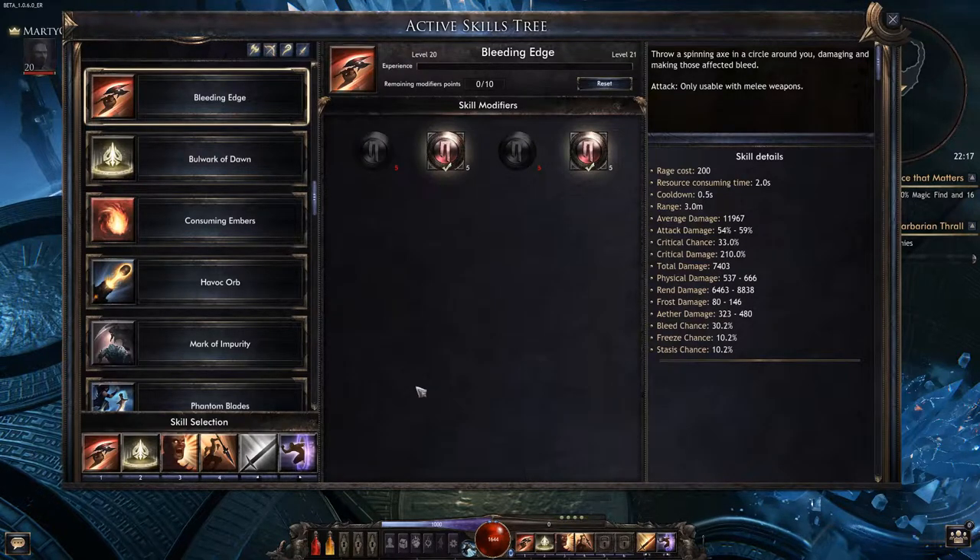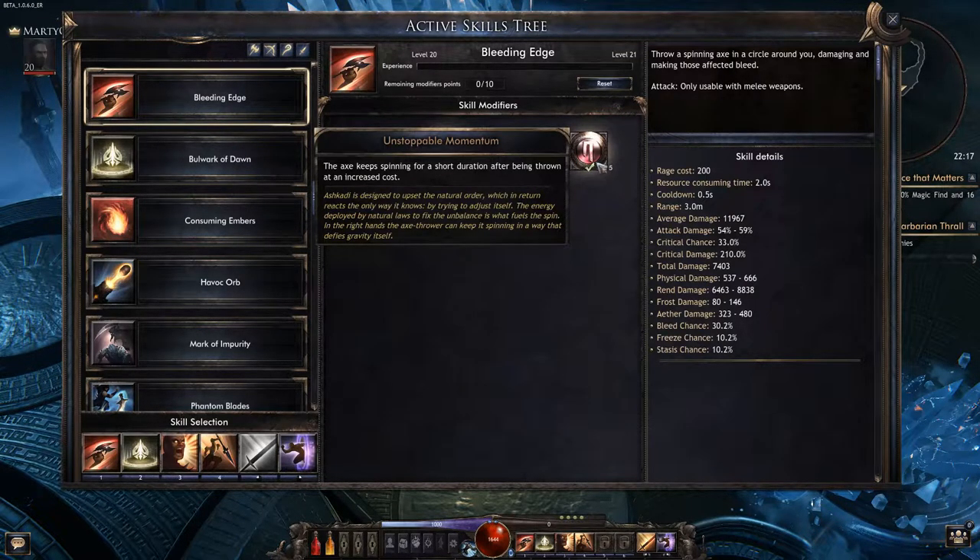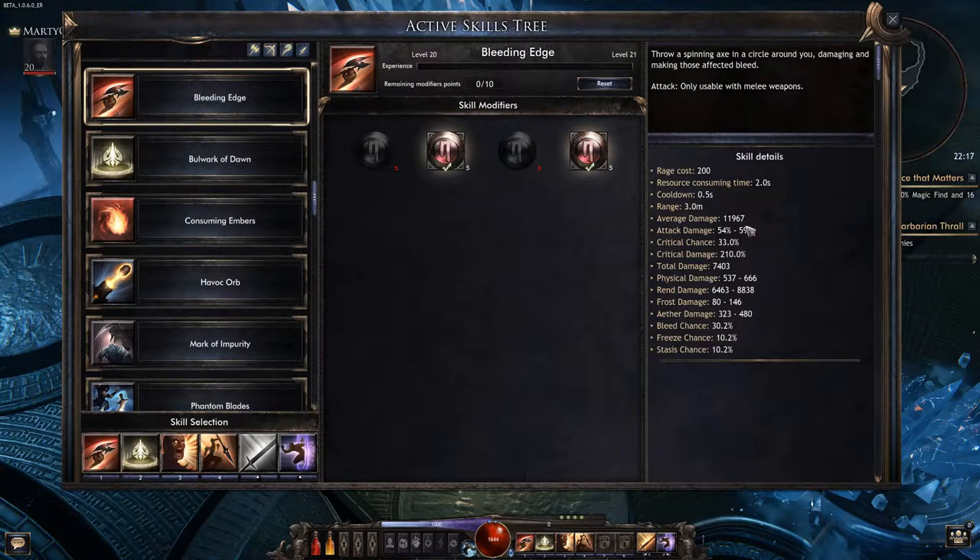Now let's look at the active skills. First, bleeding edge. I've chosen the skill modifiers increased area of effect and unstoppable momentum, where the axe keeps spinning for a short duration after being thrown at an extra cost. As you can see, it's hitting 11k to 12k damage, and total rent damage is around 7400. This is why we chose those talents in the passive skill tree.